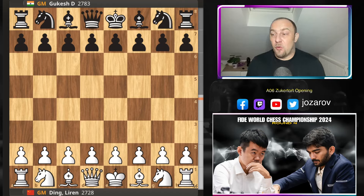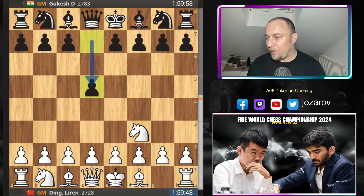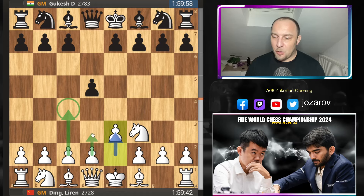Let's see how game four ended in an amazing Zukertort opening that Ding Liren prepared against young Gukesh. With white, Ding opened with move Nf3, the Zukertort opening. We have d5, and now e3 with the preparation to play c4 without exposing yourself with a deep pawn move. The idea of the Zukertort is to play b3, then bishop to b2, get a grip around the e5 square, and maybe launch a flank attack with f4, g4 and similar.